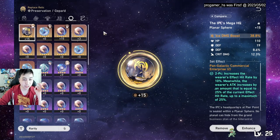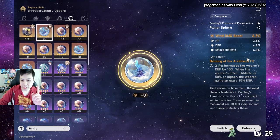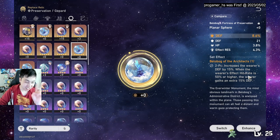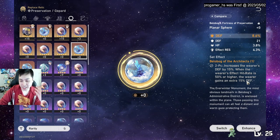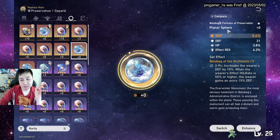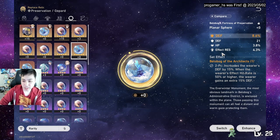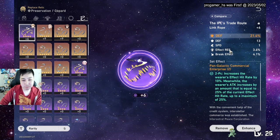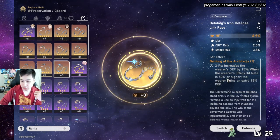For shoes you want defense — just more defense. The orb depends on which build you're going for. I got an ice damage orb early on, but the planar set you want increases defense by 15%, and if you have 50% or more effect hit rate you get another 15% defense — that's why effect hit rate is your secondary priority. For the rope, defense is probably best, but energy regeneration isn't bad either.